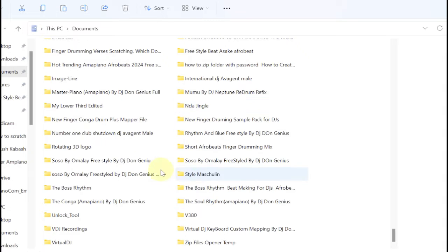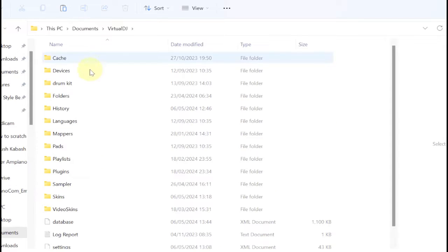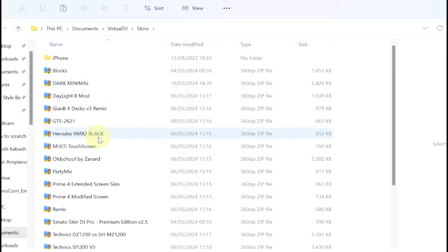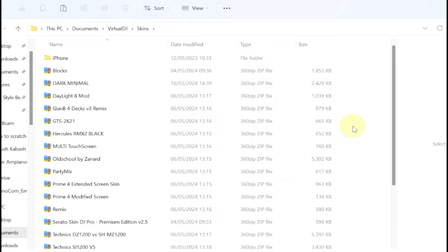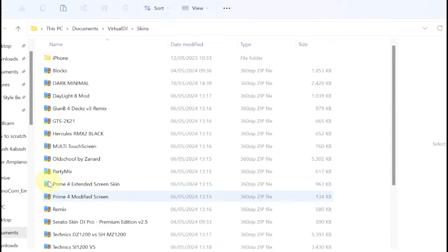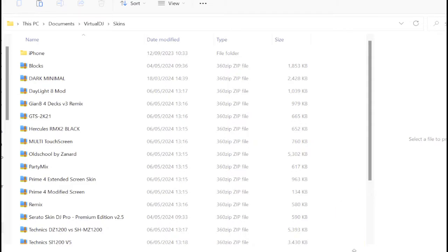Everything you see here relates to particular software I am using. You see files — Virtual DJ, keyboard button, and most others. So this is the Virtual DJ folder — you open it, scroll down, and you will see where you have 'Skins' here. These are the various skins. Any one you get, you just copy it, come to this point, and then go to paste. You can click Ctrl+V to paste. Once you paste it — in this case I already have it here — once you paste it, then you are done.